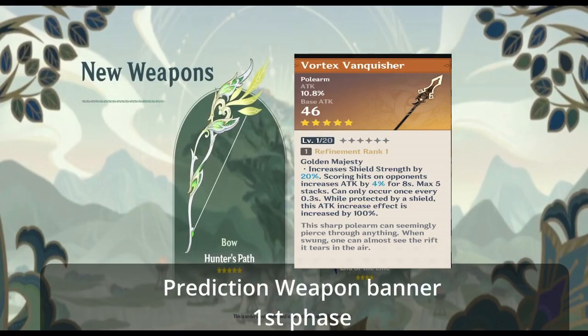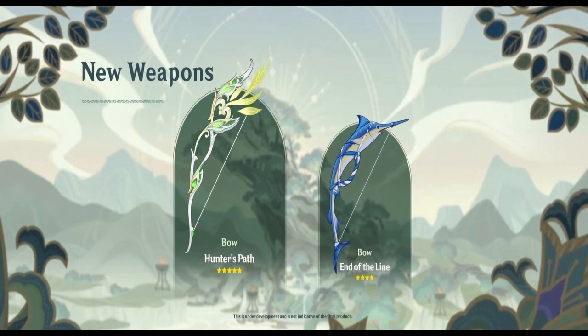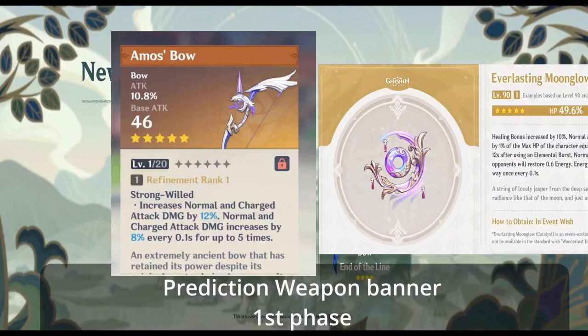As for the limited weapon banner — this is a prediction, not 100% confirmed — but logically: the first phase with Tighnari and Zhongli will probably feature the new bow and Vortex Vanquisher, Zhongli's signature weapon. The second phase with Ganyu and Kokomi will probably feature Amos' Bow and Everlasting Moonglow.